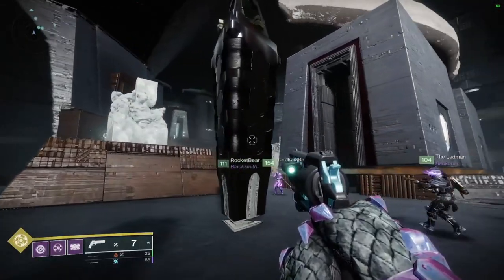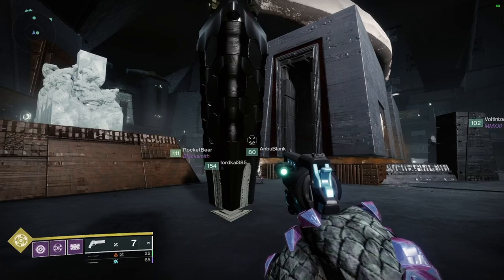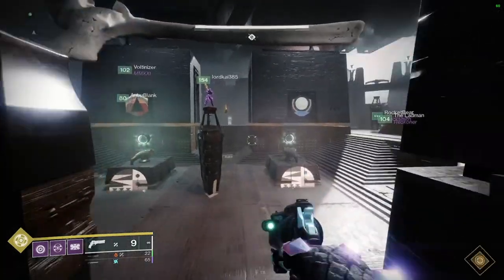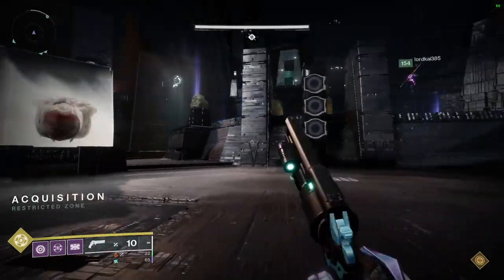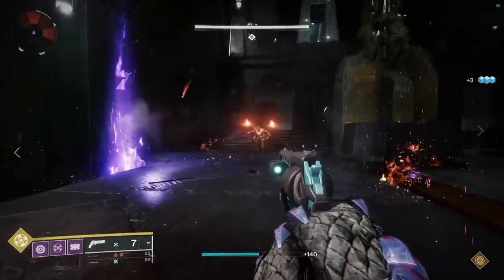In this encounter, we need to defend the three obelisks from the attacking adds while getting the symbols to perform an offering to the obelisks before their ritual finishes. To start the encounter, shoot the crux in the center of the room. The orange bar adds shooting the obelisks will make them fill up faster, and when the obelisks fill up the encounter wipes, so prioritize killing these adds before they attack.